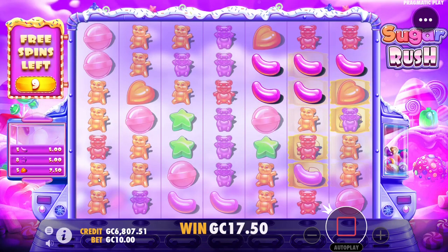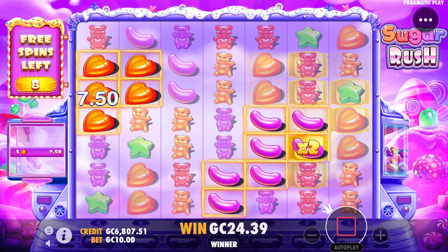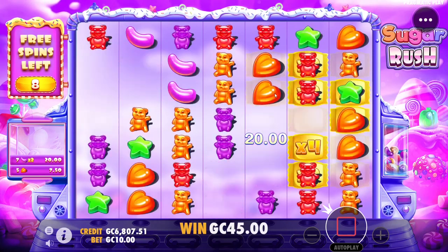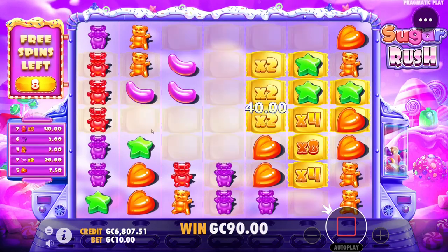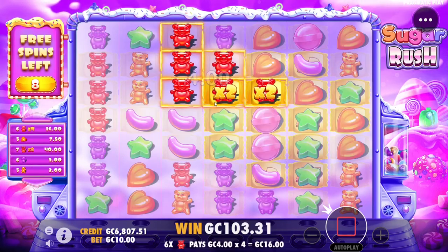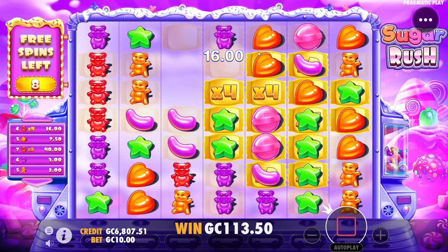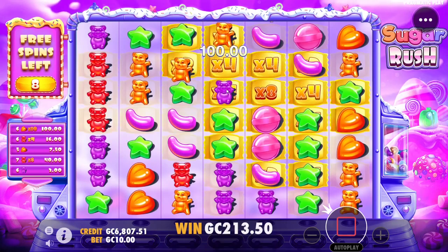Keep connecting — purples up top, no. Hearts, jelly beans, reds maybe — yes! Purples, oranges all over the place, hearts. Keep tumbling — hearts again, yes! Better than I could have imagined.